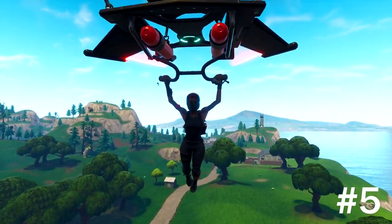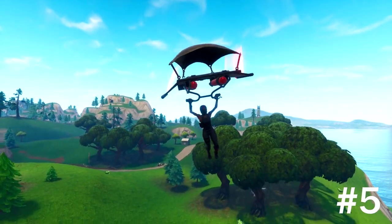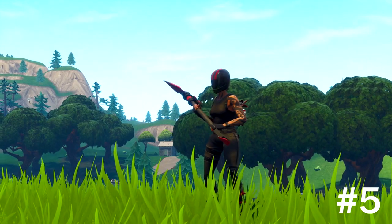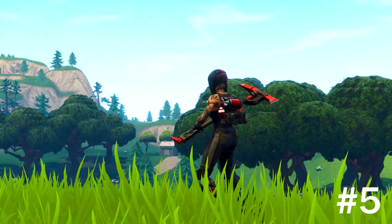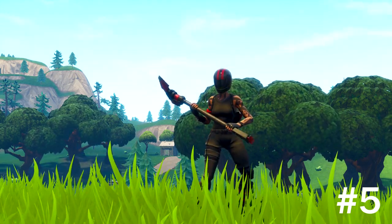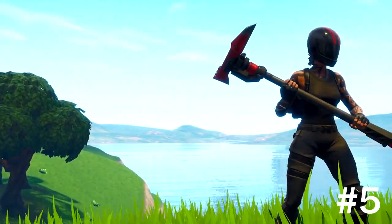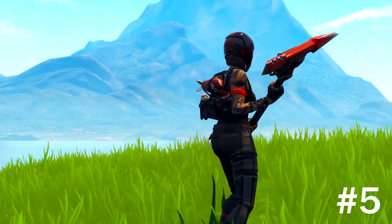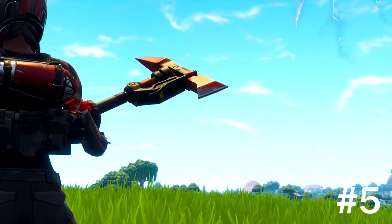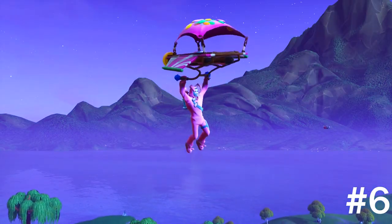Coming in at number five, we got the Red Line with the Backup Plan as the back bling, the Instigator as the axe, and Downshift for the glider. It goes good with the helmet — the red and black match. The Instigator matches everything: the black, the red, and also the bombs on the back of the suit go really well with the wristband. Everything is black and red, which goes great with the Instigator. That's coming in at number five.